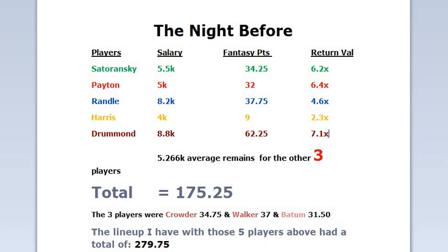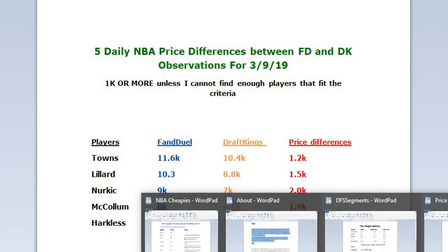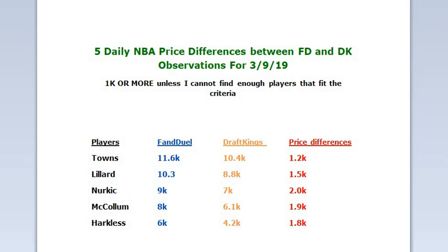Let's go ahead and jump to segment two — the five players that have a price difference of 1k or more between the two sides. The five players are Towns with a 1.2k difference, Lillard with a 1.5k difference, Nerkage with a 2k difference — that's a big difference. Most likely when you see all those, they're fully rostered because you have McCollum at almost a 1.9k difference.